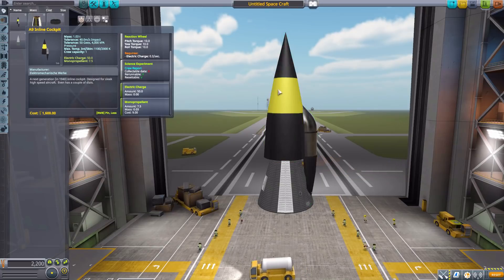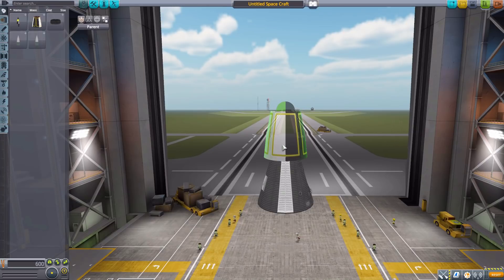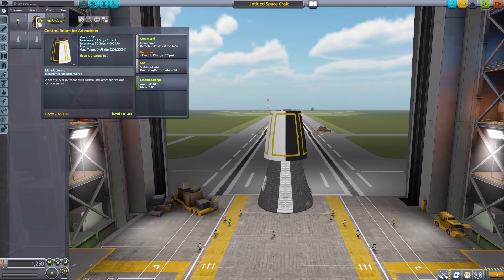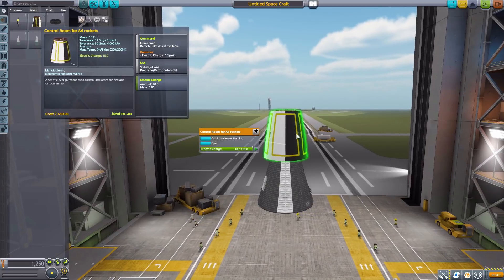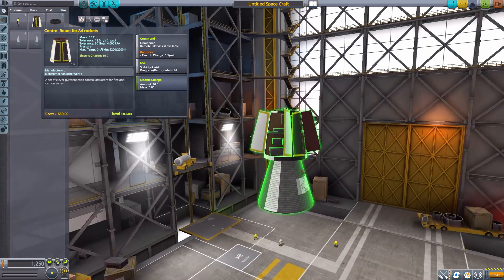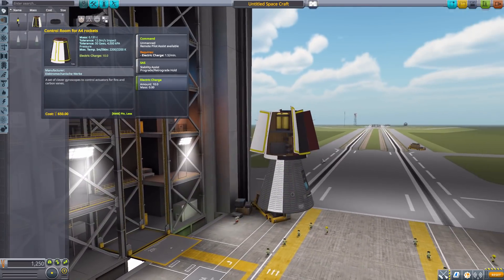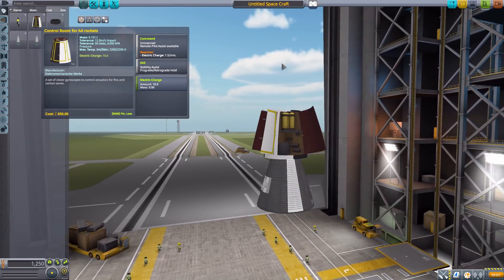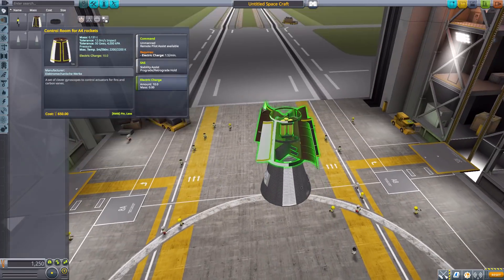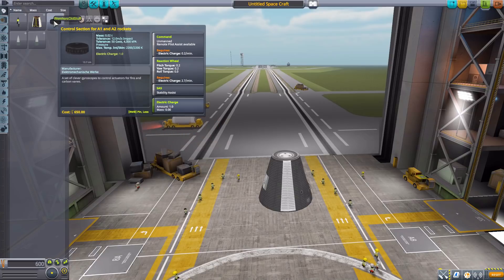The next one is the control room for the A4 rocket, which is a bit more interesting to me, being of course based on the V2. It is an unmanned command pod with SAS and 10 electric charge, and can be opened up to see all the internal workings. It has enough room to perhaps fit a piece of scientific instrumentation inside if you so desire, which is always fun.